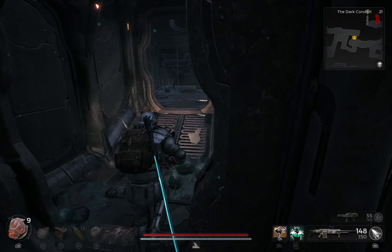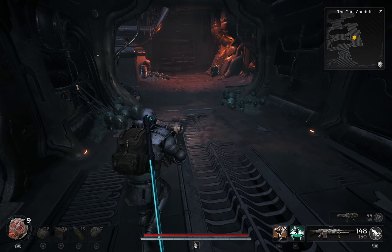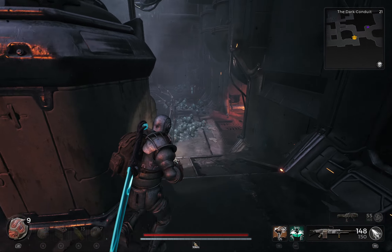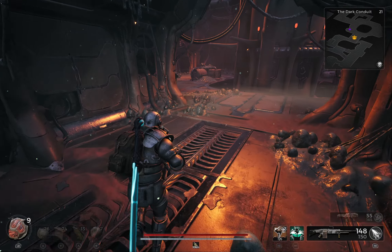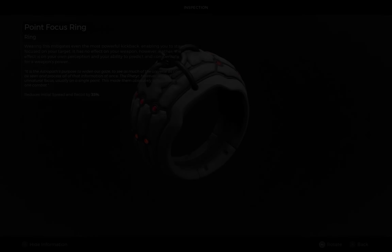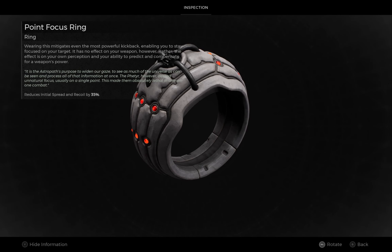I have cleared most of the enemies in the area so it will be easier to showcase the items available. The first item available in the area is a random drop known as the Point Focused Ring. This ring reduces initial spread and recoil by 35%.